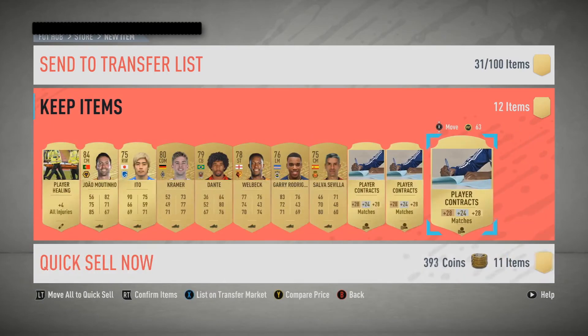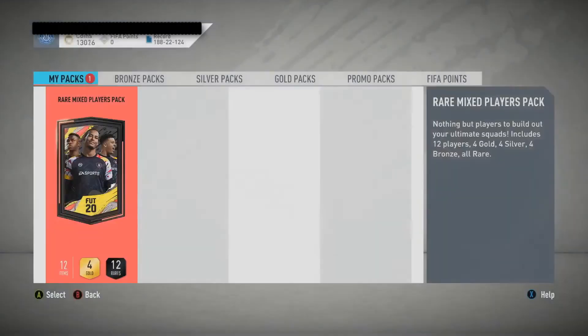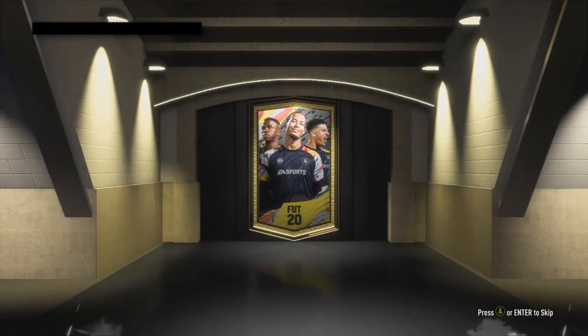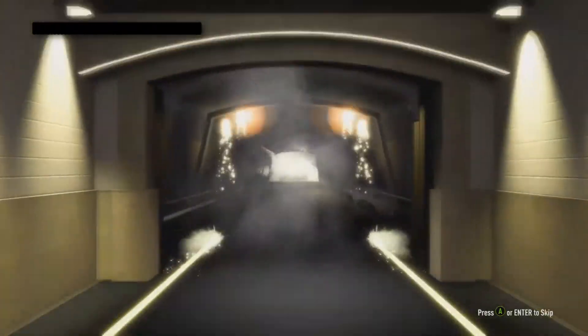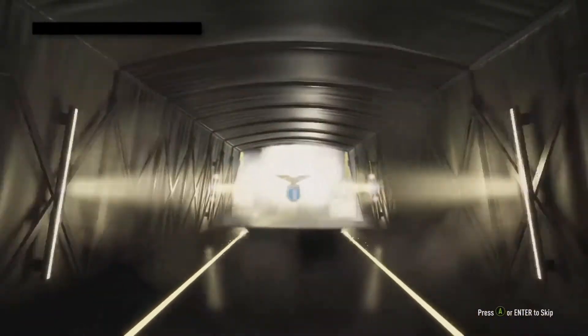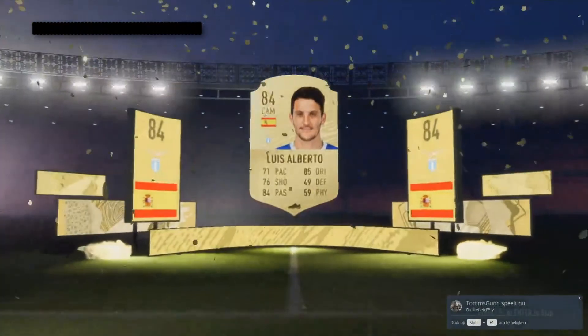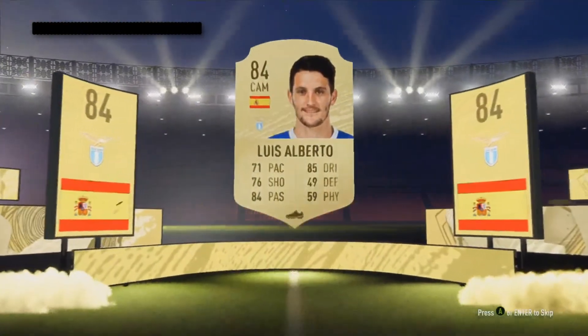Now we come on to the Rare Mixed Players Pack. What are we gonna get? We can get a rare — we get a board. It's just a board, it's no in-form. It's a Spanish board — it's a Spanish CAMP card, that's better than Luis Alberto. Luis Alberto, 84 rated — lovely! So two 84-rated players.